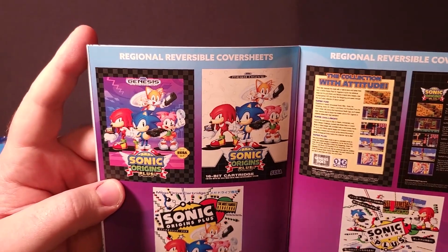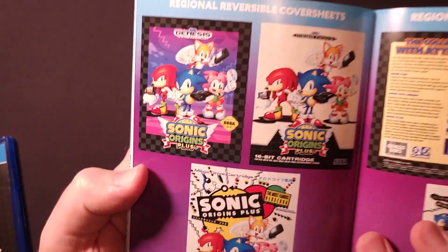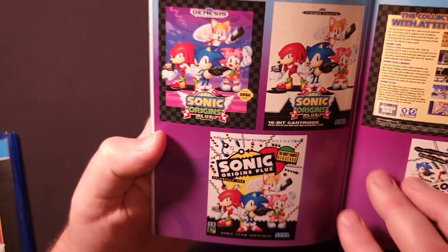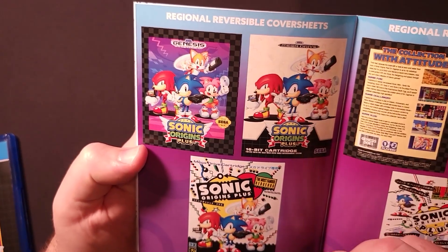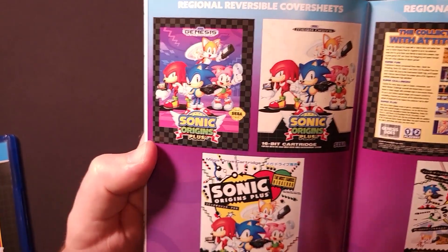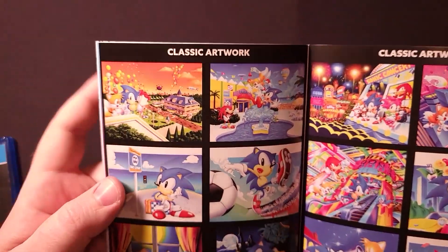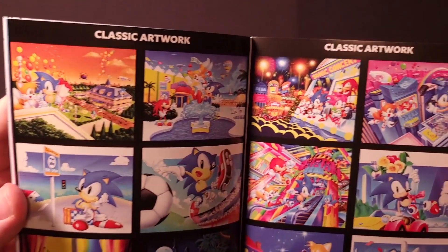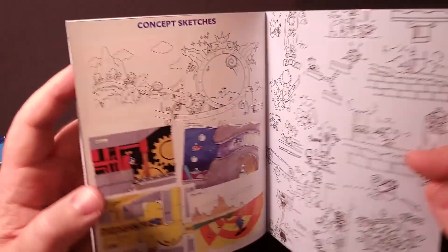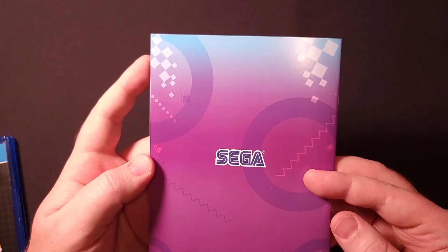Moving on, here are the different reversible cover sheets — it looks like each region got their own variant, which is kind of nice. So this is the US version, that would be the European version for the Mega Drive, and the Japanese cover, plus the back covers for all three regions. And here we just have some classic artwork featuring the various characters, and a few more concept sketches. That is it for Origins.